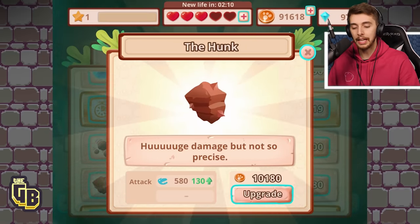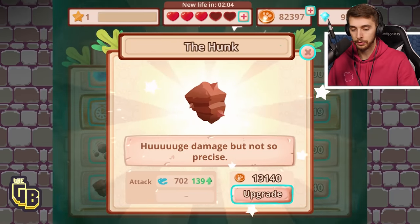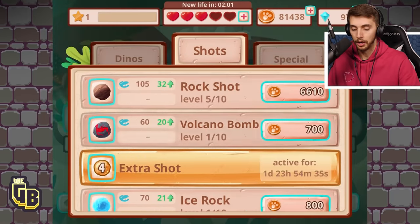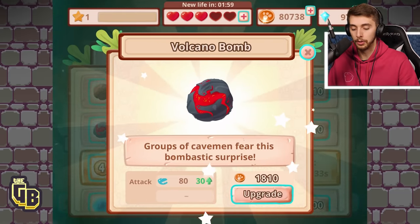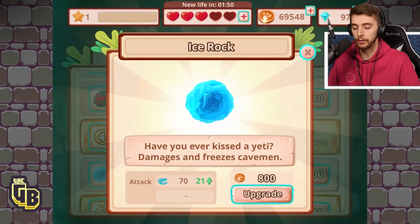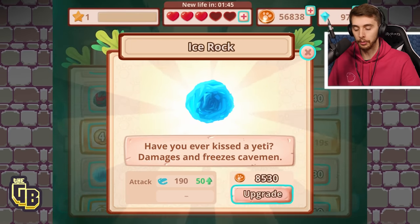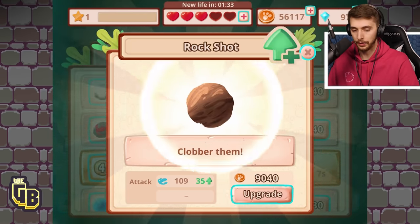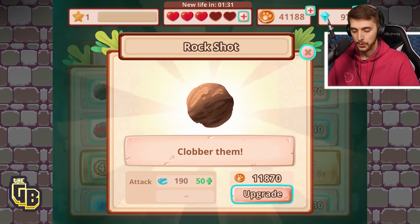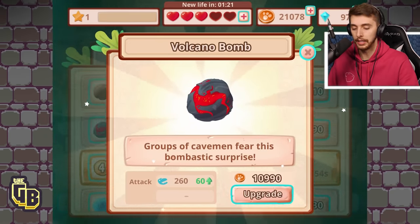At least level five for everything, surely. At the moment we've got a max of 10 for that — that's gonna do a lot of damage. Volcano bomb — one, two, three, four, five — we're gonna do way better now. 'Have you ever kissed a yeti?' The damage isn't too great on this one — I was hoping it would freeze for longer. We're on level five, 15,000.